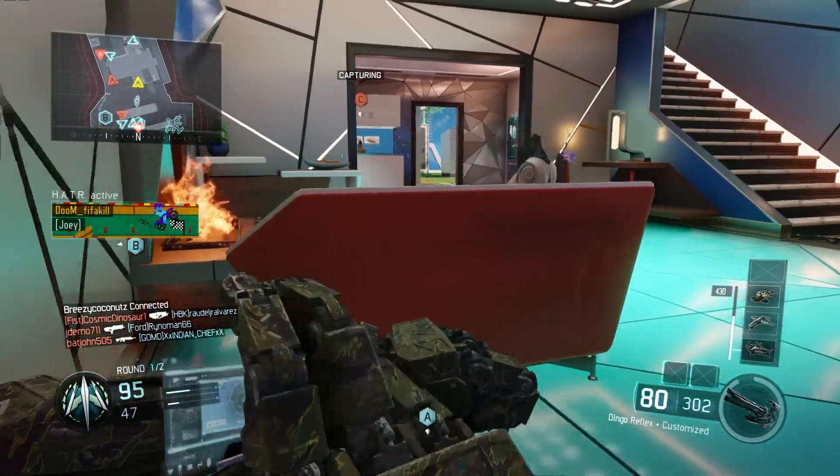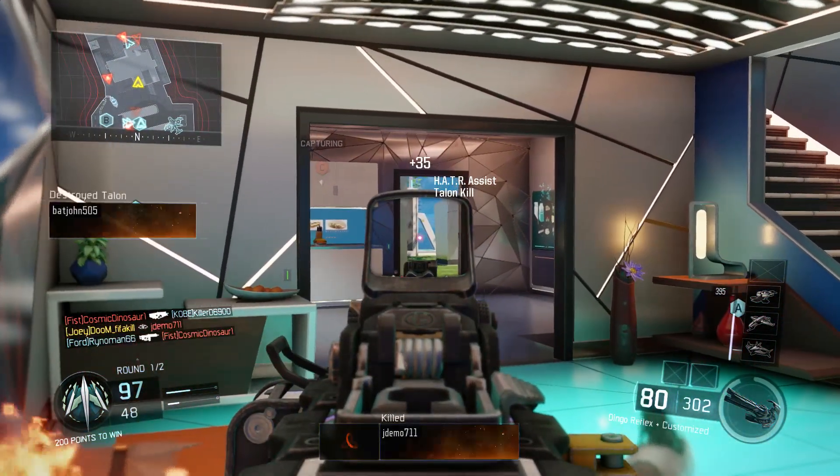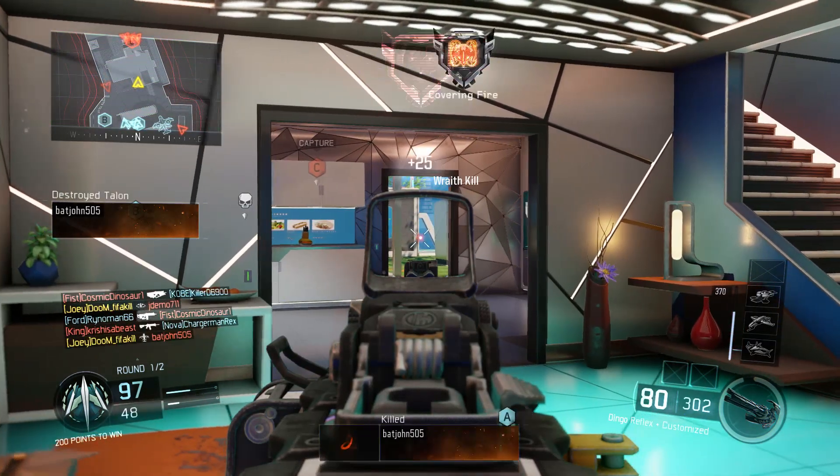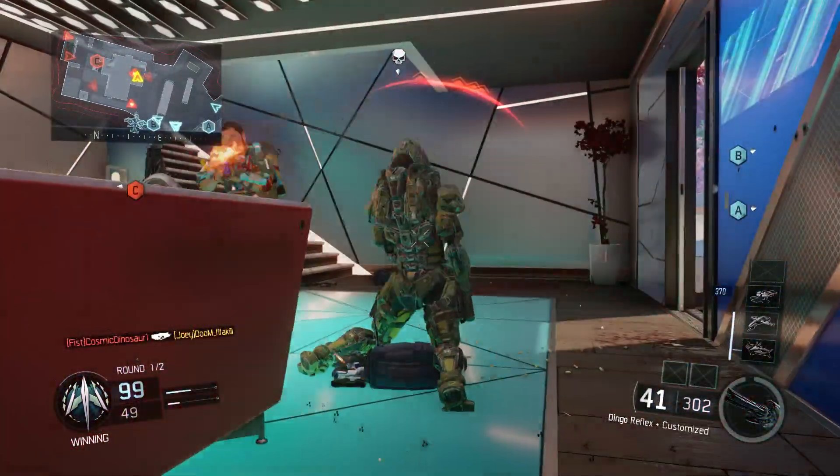And finally, tactical mask — just because people throw a lot of stuns, and you're already quite slow with an LMG. Tactical mask makes you that little bit faster, and afterburner also helps with the fast speed aspect of the class.